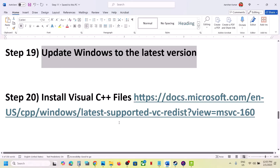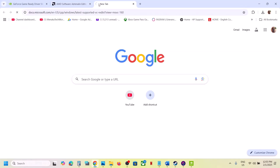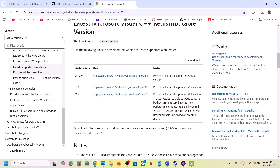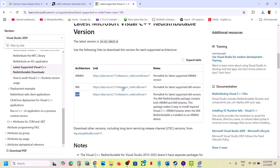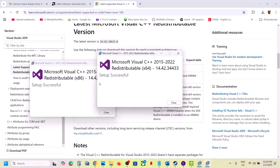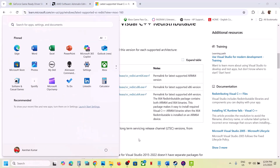The next step is to install the Visual C++ files. Copy the link provided in the video description and open it in a browser — it will take you to the Microsoft website. Download both the x86 and x64 versions of Visual Studio 2015, 2017, 2019, and 2022 redistributables. Run each exe file — if you see the Repair option, click Repair; if you see Install, click Install. Make sure both are installed, then restart your computer and launch the game.